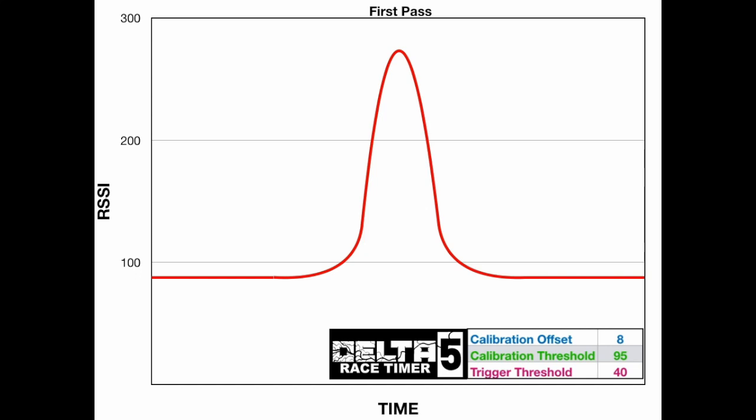So what's happening? The system is first looking for the peak value of RSSI. In this case, it has a value of 275. The timer also records the time taken at the peak. This represents when the quad is closest to the timer, and in theory, when the quad is going through the gate.